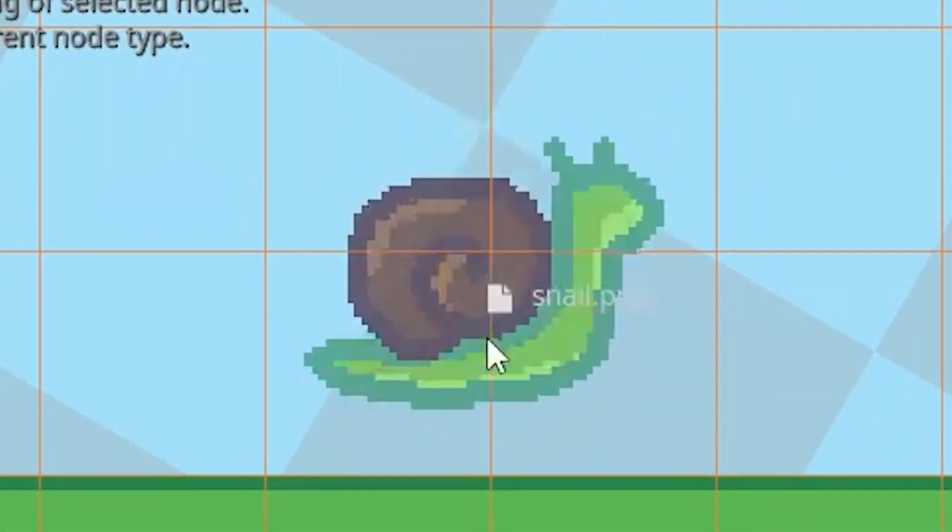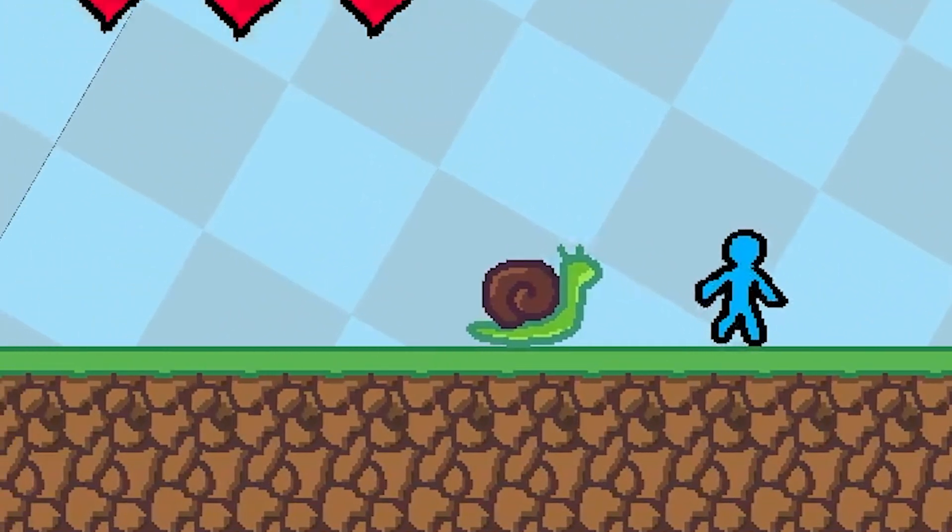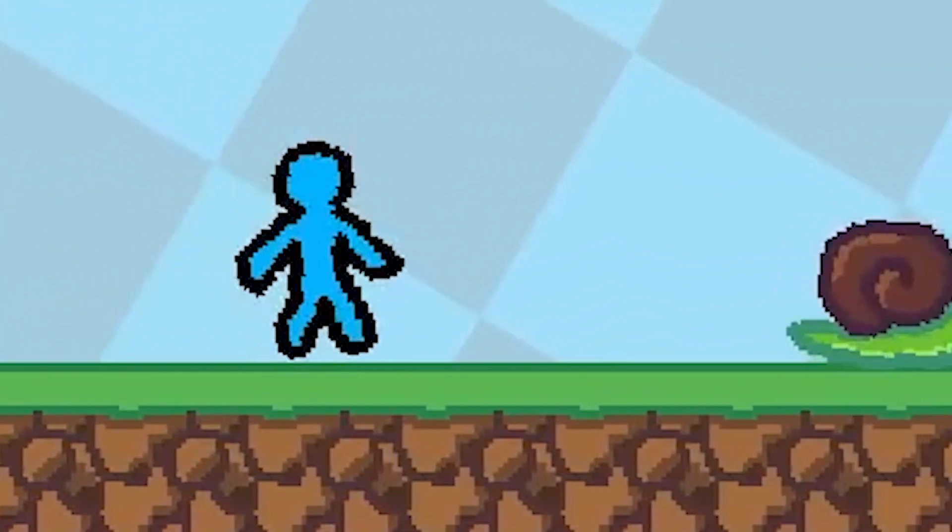I drew one up and threw it in the game. It's not doing anything. But after slapping on some animations and a teensy bit of code — whoa, he's waddling.